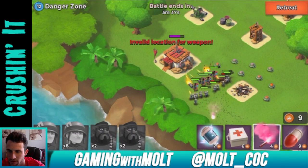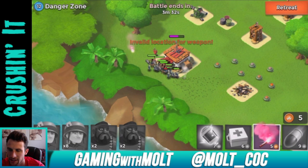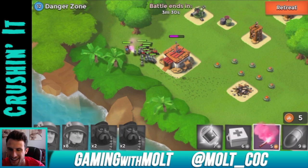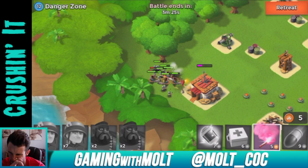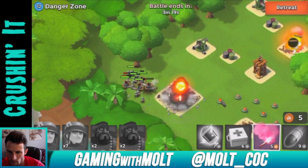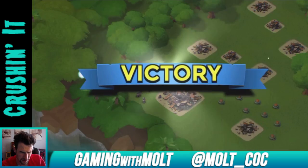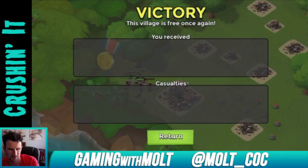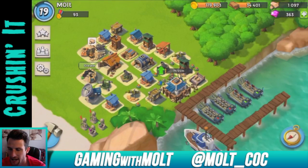Bringing everybody out to sneak around the back — that sniper tower can still reach them though. Stop getting shot at! I thought we'd be out of range. That cannon does really good damage. Looks like we lost about three troops on that one, but we'll keep working our way around with what we have left.